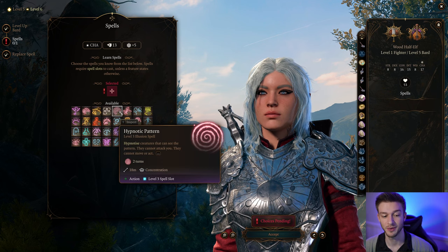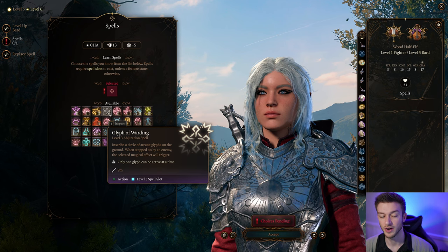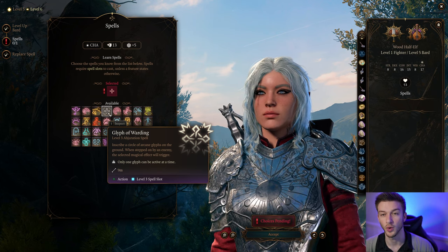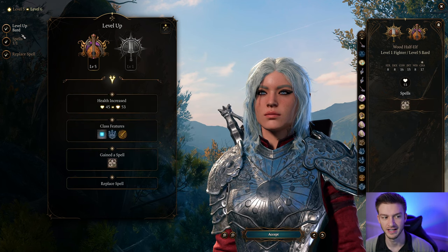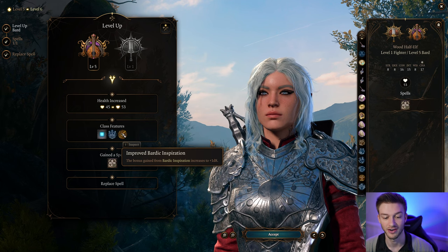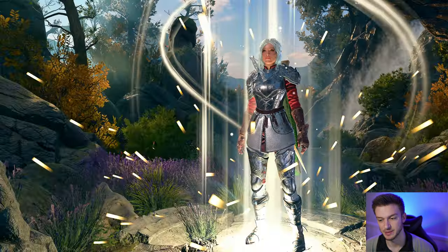For our level 3 spells, this is where we get some really great ones. Fear is one I'm a big fan of. But we're going to go with Glyph of Warding — this allows you to set up any type of damage, kind of like Fireball, and you can also do Glyph of Warding Sleep to put a bunch of enemies to sleep, so it's highly underrated. We also get Font of Inspiration, which gives us our Bardic Inspiration back on a short or long rest, and the Bardic Inspiration die goes up to 1d8.